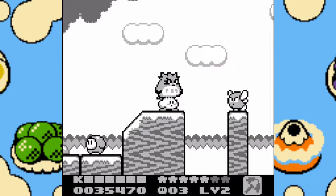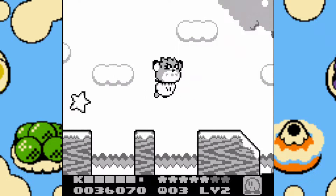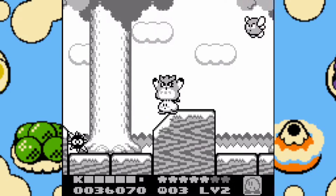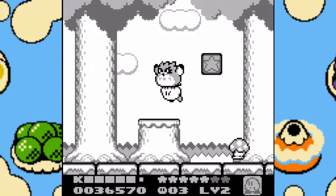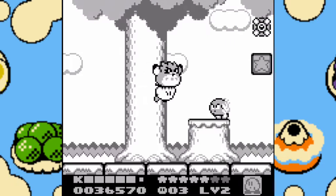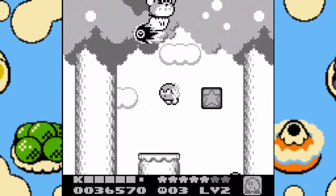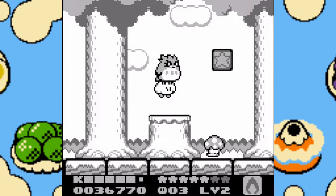Again, here's the Parasol ability. He basically does a twisting motion. I really want to try a new ability. There's a Gordo down there. Fuck! God damn it! Can you respawn, please? Okay, good. I want the Fire ability, because that's literally the only two abilities that we've seen so far.